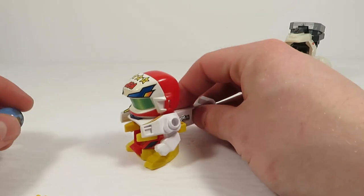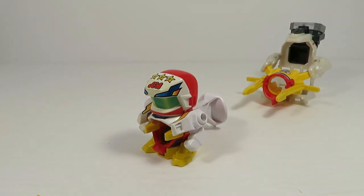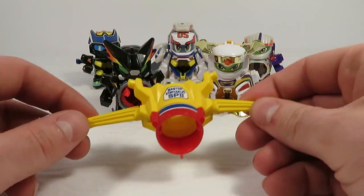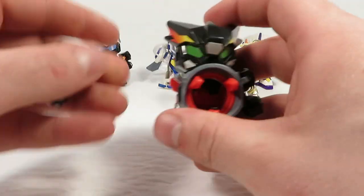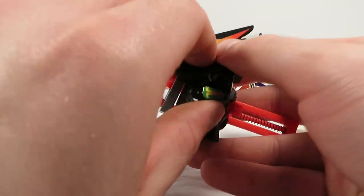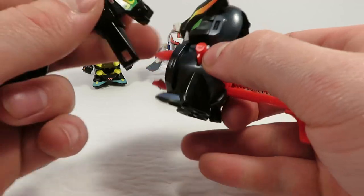I still highly recommend getting a magazine for this guy if you want to use that quick loading. Now, as a quick side note, this Arrow Barrel can actually attach to Koenig Cerberus if you take his power ring off — which you're going to have to take his arms off first.